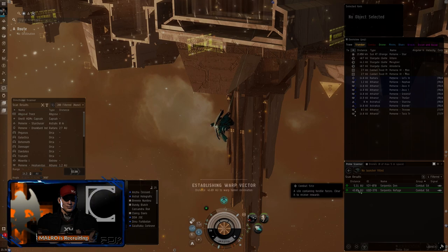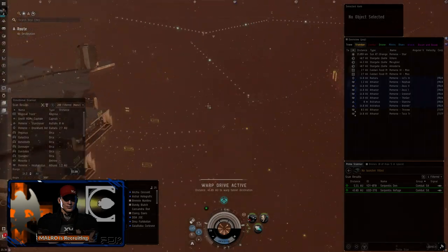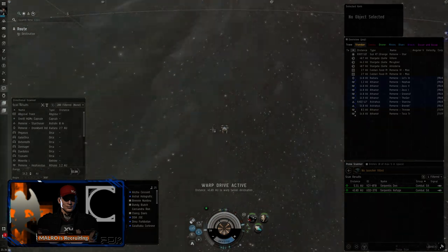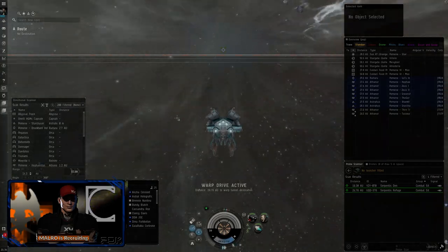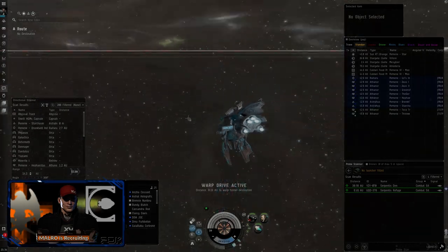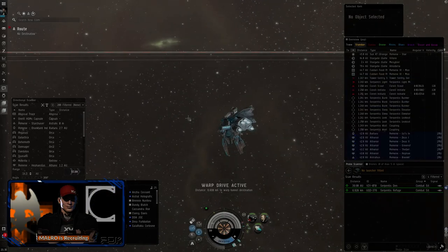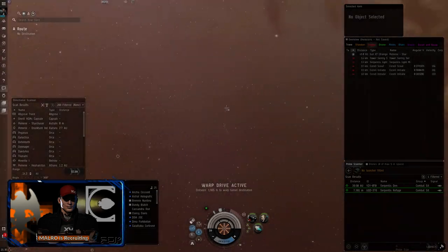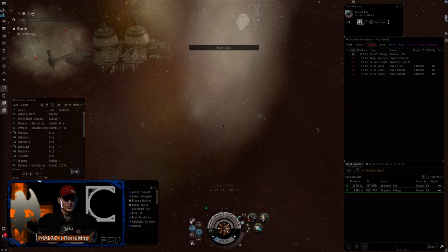We're going to re-filter out the cosmic signatures and go run this Refuge to see how it goes. What I usually do is bookmark sites while I run them for an hour and then come back with the Catalyst to salvage. I'll run for an hour, bookmark any sites along the way, then go back and fly to the bookmarks with the salvager. We can also use mobile tractor units to condense wrecks once we get there.